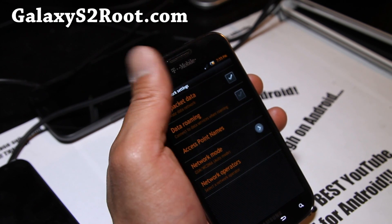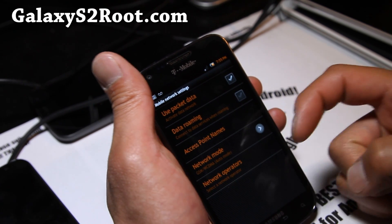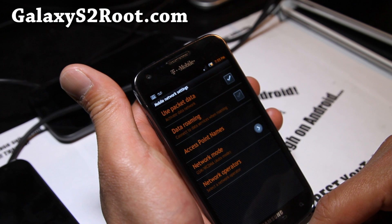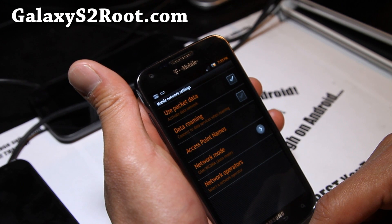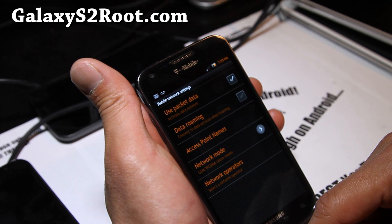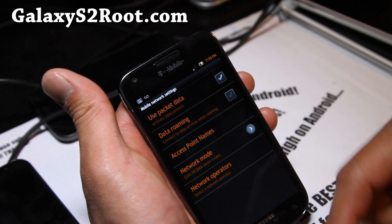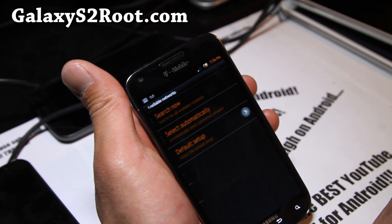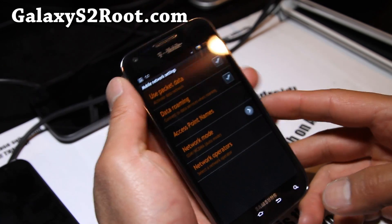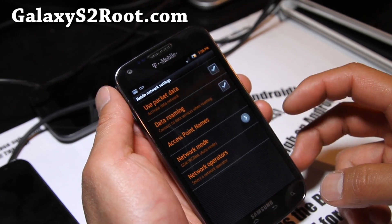In my testing, it tends to stay on 4G if you switch from WCDMA back to auto. You can also put data roaming on — for those of you on unlimited plans like me, you can roam on AT&T if the signal is that bad.